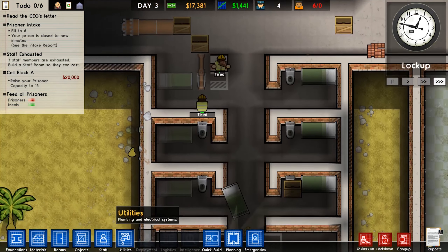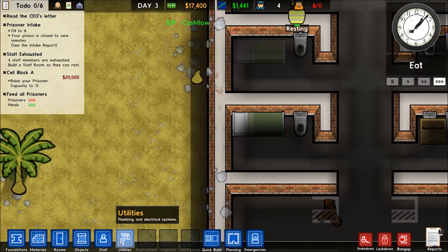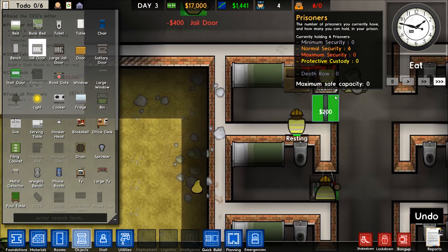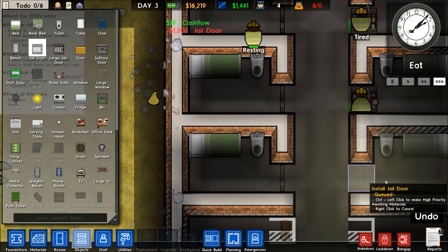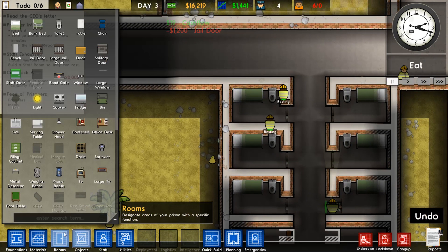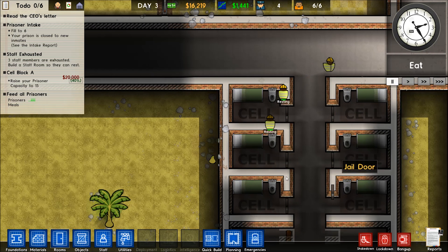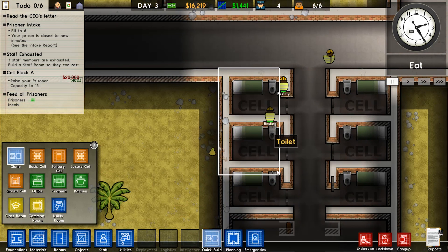We'll wait for them to get this stuff built, and then we'll put in the jail doors — the small ones of course. Let's go to Rooms and assign Cell. Those are all good. Now if we go to Quick Build, grab this guy and clone these three — perfect.